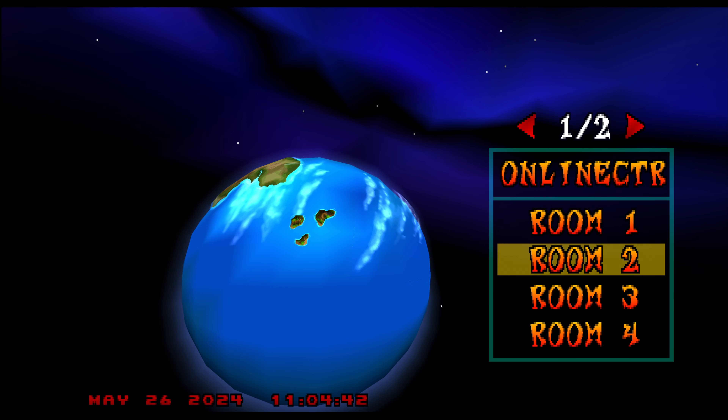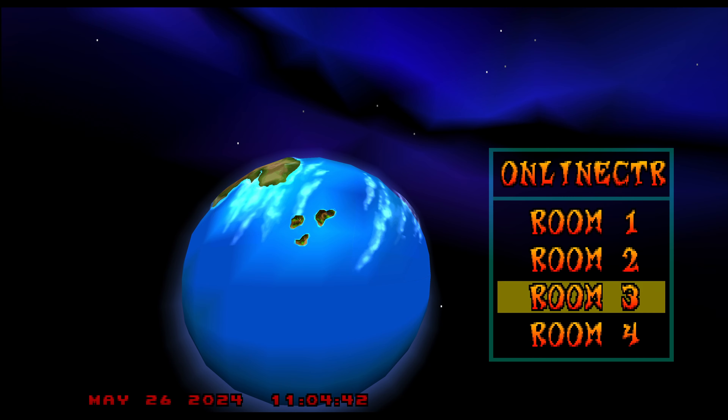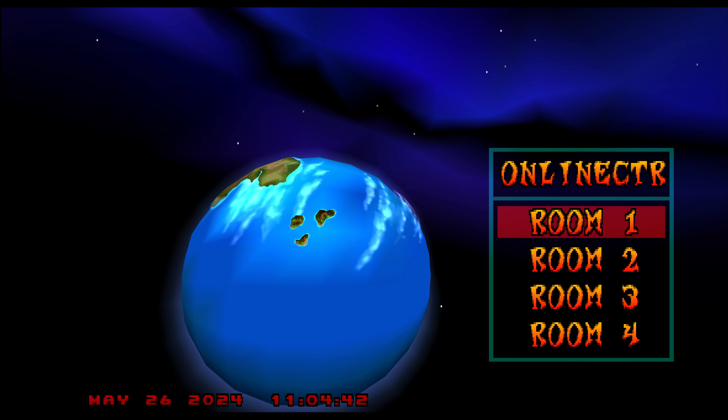What room are we joining? Get your controller paired — Circle and X both bring you straight in. If you end up in a room that's already going, it'll either loop you back or you can hold Select to go back. The fact that they launched this with dedicated servers right out of the gate is just crazy. You can even do Adventure Mode online, though I haven't figured that out yet.